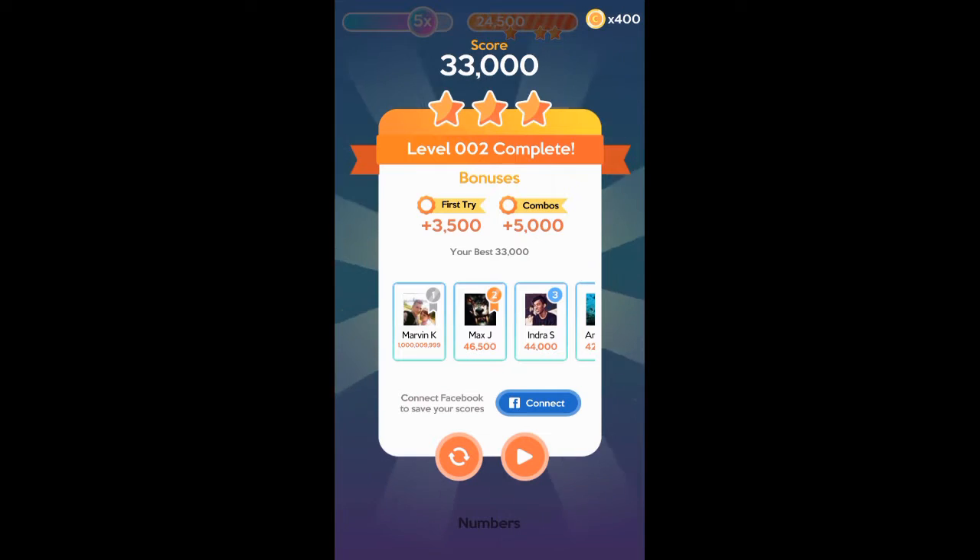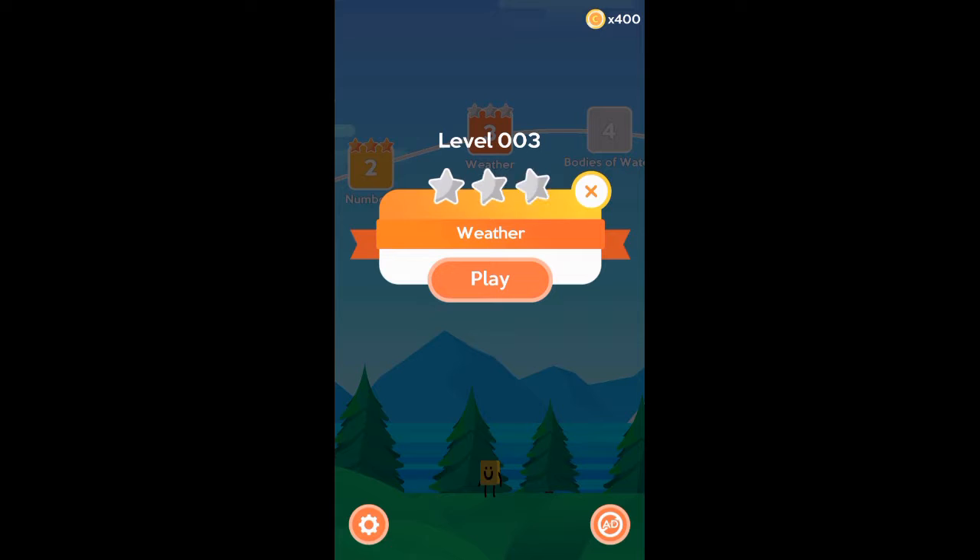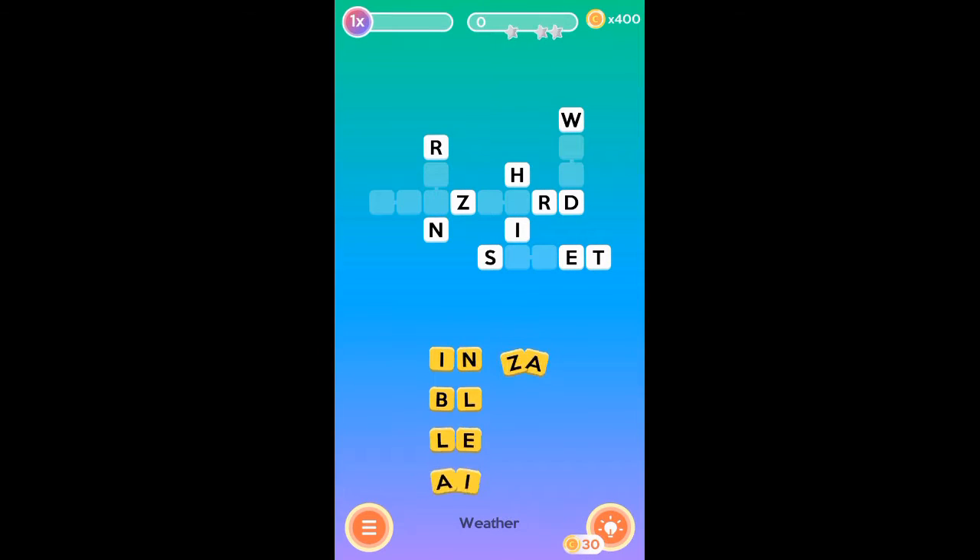It's kind of weird how the letters move while you're trying to put them on there. Anyway, let's try the next one: weather. It's kind of like a mix between placing letters and a crossword puzzle — kind of weird. All right, weather.